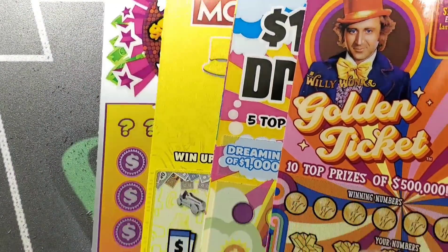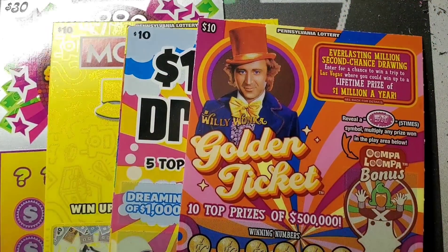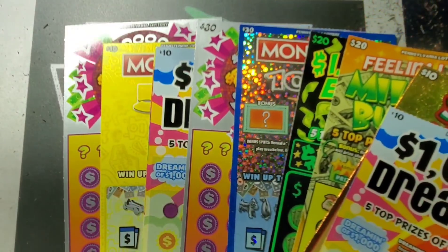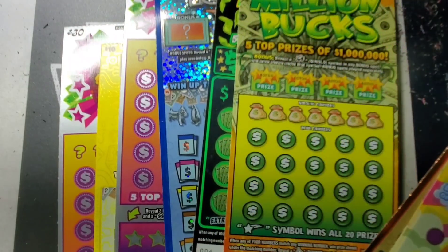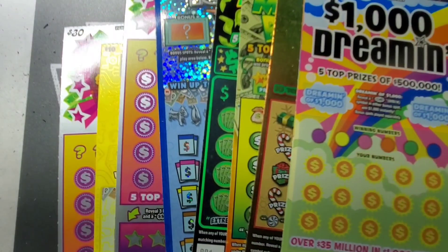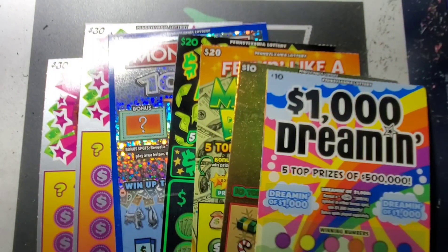This one machine only had $60 for the big boys — no 20s, a 30 and some 10s. The machine next to it had a little bit more in it. We have two 30s, another new 30 though. We have the Monopoly and the Payout again. It had an Extreme Green, a Million Bucks, and then it had two 10s — Snow and of course the Dreamin. That's one checkout. We're going to play it first and the other checkout comes next. We'll see how we do with Walmart.